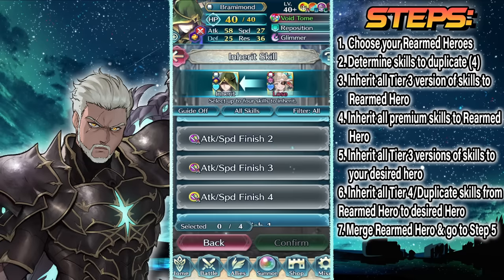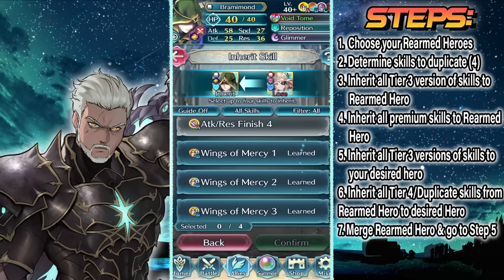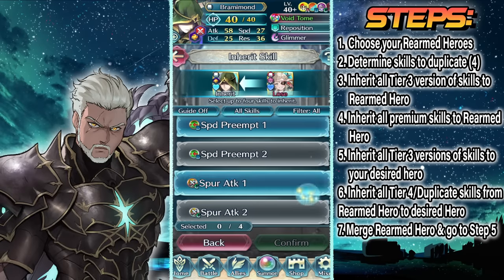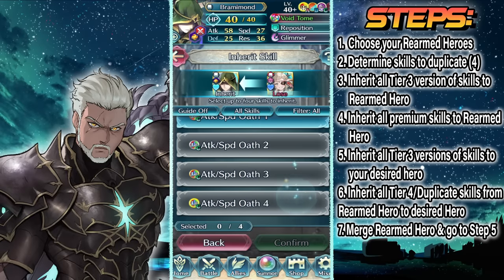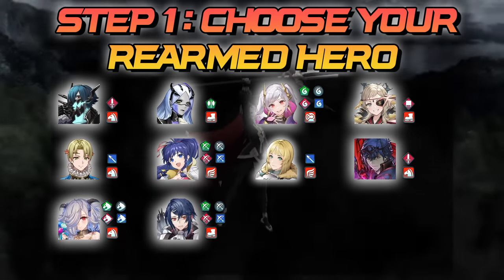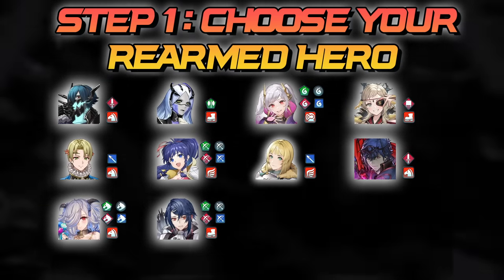Essentially every Rearmed Hero should act as a bank of premium skills that you can hand out to your favorites. Ideally they can give a hero an entirely premium kit with one inherit, though that isn't always possible. With the basics out of the way, let's go step by step through the process.